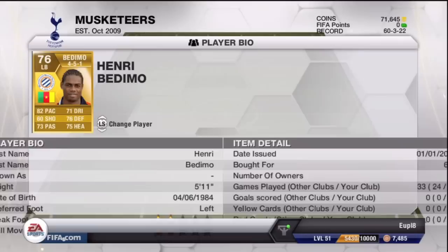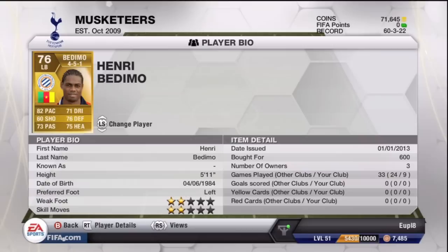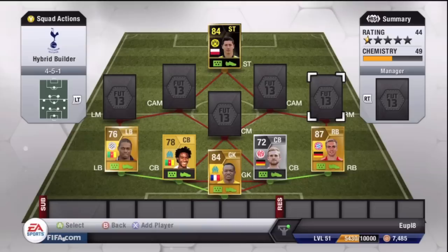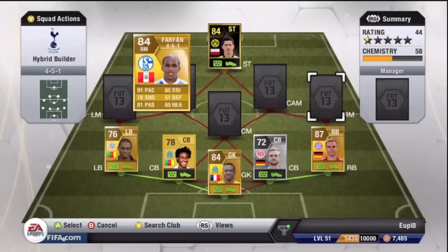Our left back is Vadimo, who plays for Montpelier in League 1. He was mainly there for chemistry reasons but he wasn't bad — he got a couple of assists bombing down the left wing. He does have a high/medium work rate so he gets forward a lot and helps out the midfielders, which is pretty good since the midfielders in a 4-5-1 don't tend to go up too often.